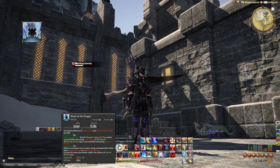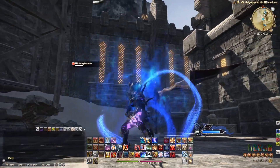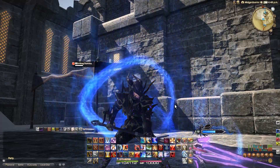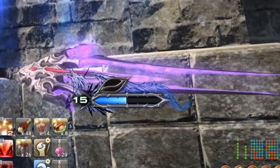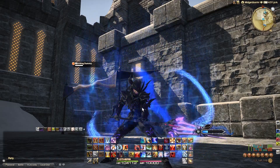Starting off, we let the dragon come inside of us by using Blood of the Dragon. You'll get this glowy blue aura around you that you can use to show off to your friends — what a great relationship you have with that dragon in you. This is your important buff to have up at all times. Do not drop this buff. It only lasts 30 seconds, but that doesn't mean you're a half-minute hero — you can make it last longer through your rotation.